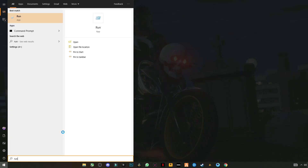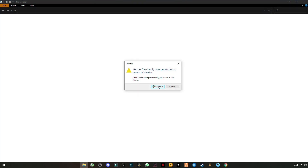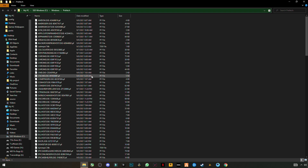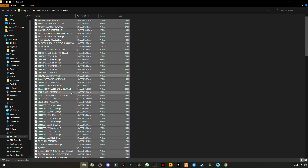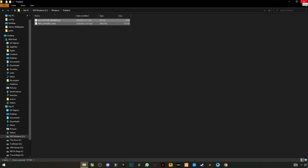Now again open Run and this time enter prefetch. Continue to grant the permission. Press Ctrl+A to select them all and delete. Skip any files that cannot be deleted and close the folder.